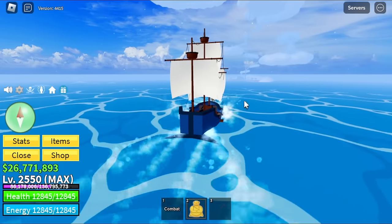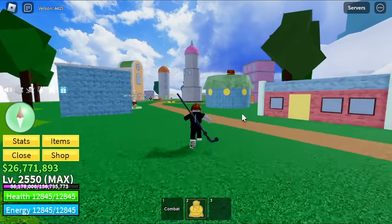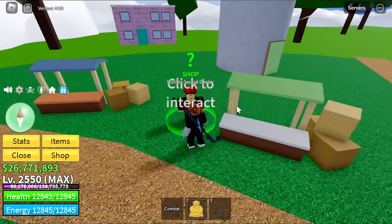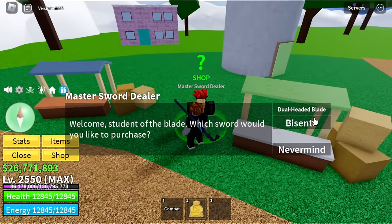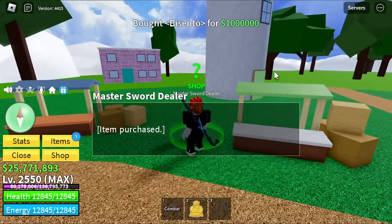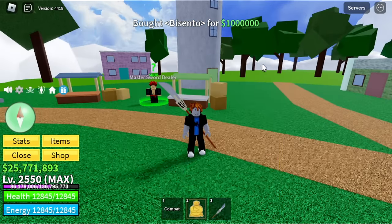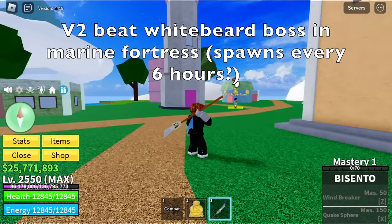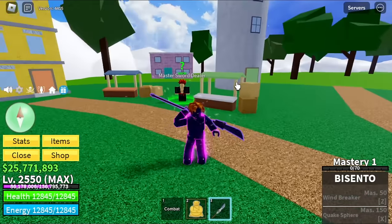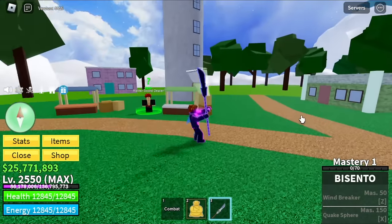The next set of swords are located at the Skylands. Just look for the Master Sword Dealer. With this NPC, same as the previous ones, you can buy two swords. First is the Dual Headed Blade — this one really looks good. I bought the Bicento first. Bicento will cost you 1,000,000 bellies. Also, you can upgrade this into V2 — you need to defeat Whitebeard. This boss spawns every 5 or 6 hours at the Marine Fortress. This is the Bicento V1, a heavy weapon.